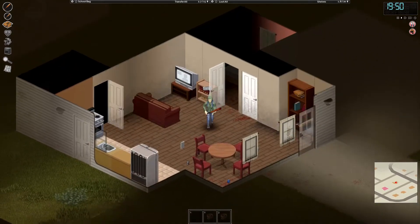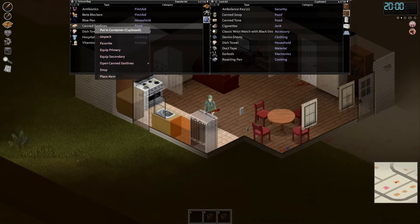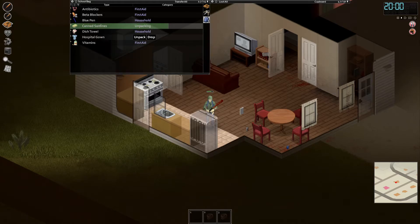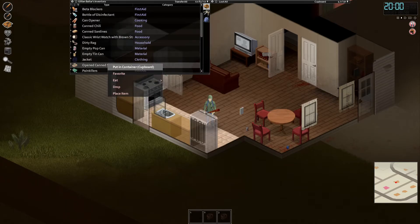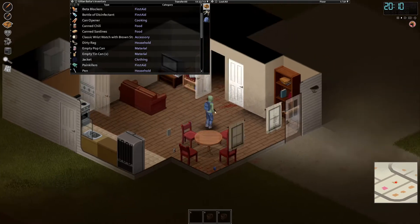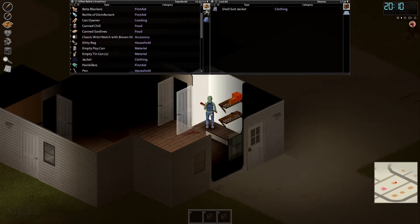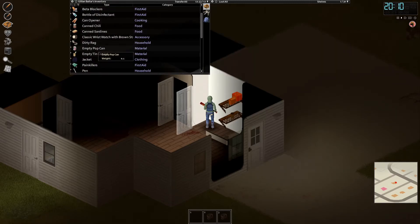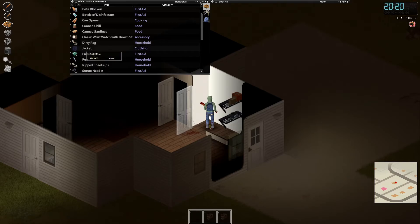Let's go give this girl some food — we're going to have to get into the canned food again. We've got some canned sardines, let's open those up and eat all that. Now what is weighing us down? We've still got a heavy load. We have some empty bottles I'm just going to drop for now. Let's drop the empty tin cans. Let's put the jacket on the rack. We're wearing the baggy jeans.